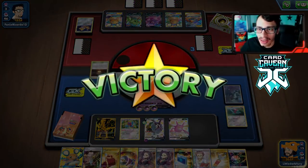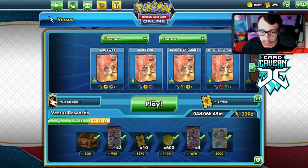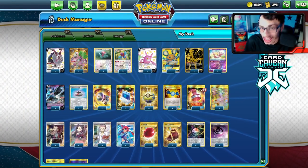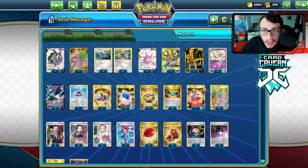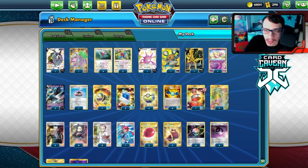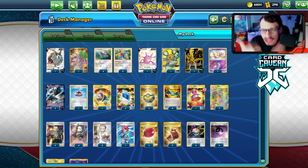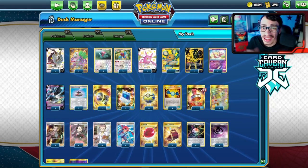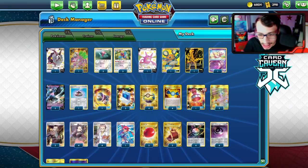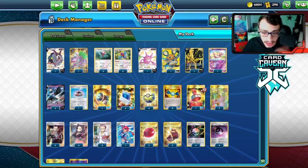That'll wrap up the video on the Necrozma Porygon Z deck. That last game was really something — credit to my opponent for a unique idea with Single Strike and Welder. I rate that concept. Turns out I recorded the entire video with only three Rare Candies instead of four — no wonder they were so hard to find! But the games were great so I'm not re-recording. Hope you enjoyed — please like, subscribe, help me reach 16,000 subscribers, check out the socials, Twitch, Twitter, Patreon, and use code LDF at Carcaven.